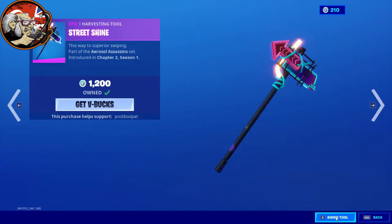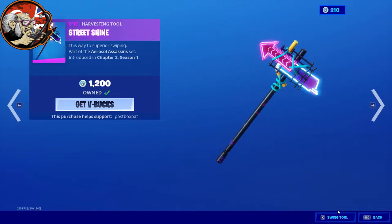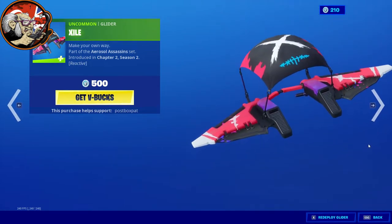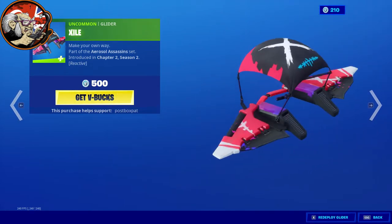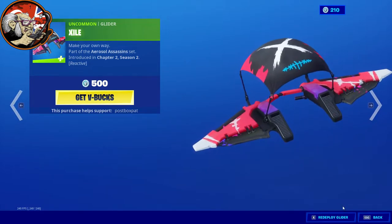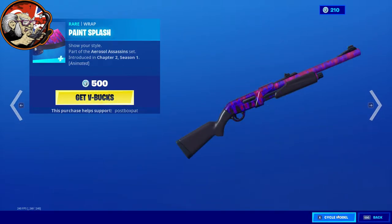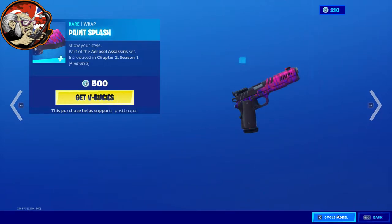That's her back bling, which is really nice — a boom box on her back with her paint sprays. Then we've got the neon sign — I love this, it's so cool, really nice when you're using it. The Exile Glider I didn't buy, I just don't like that style. The Paint Splash I didn't buy either, but it was from Season 1 — it's like dripping paint, it's quite cool.